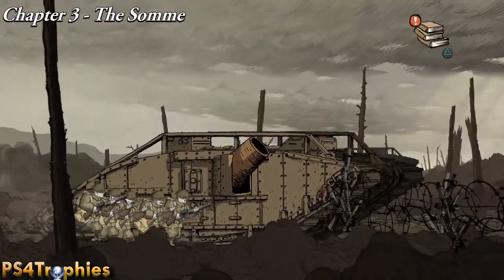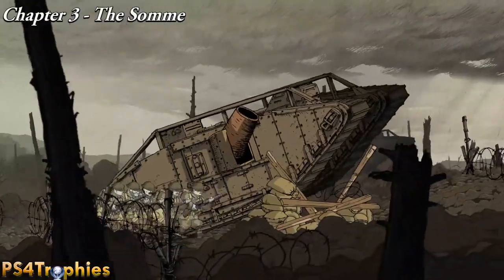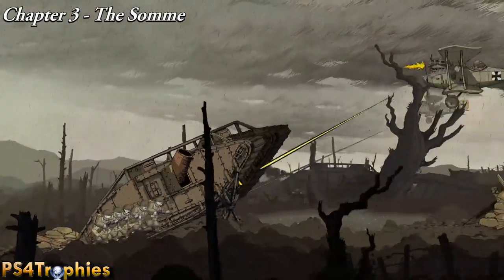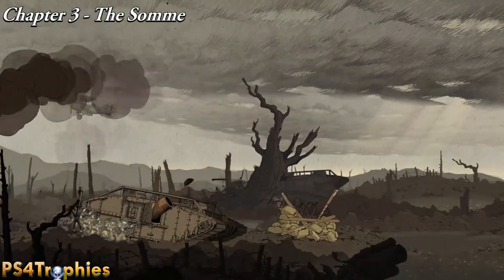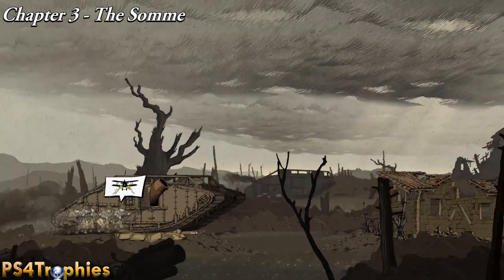To save them, all you need to do is get into the tank and don't let them die. You see them walking alongside your tank, so all you need to do is try to shoot the airplanes as they come. They won't necessarily always kill a member of your platoon, but oftentimes they can.